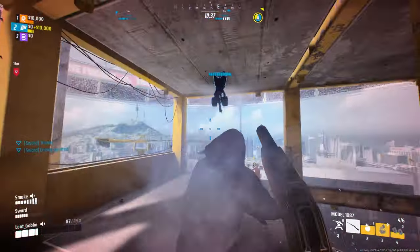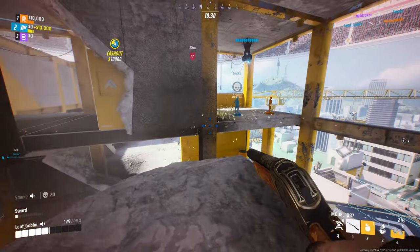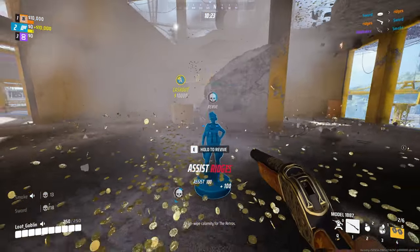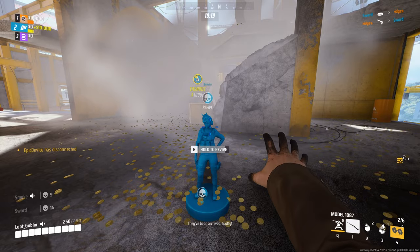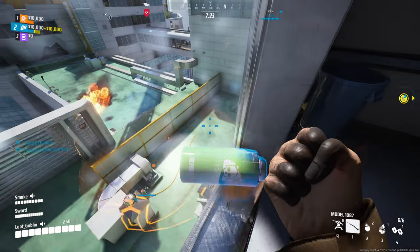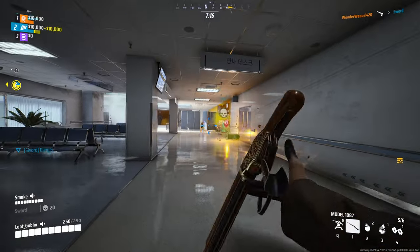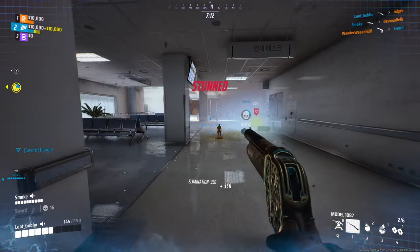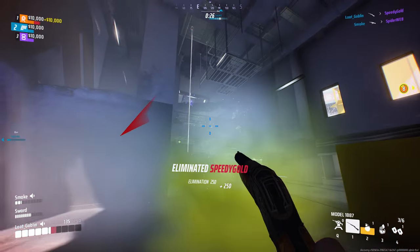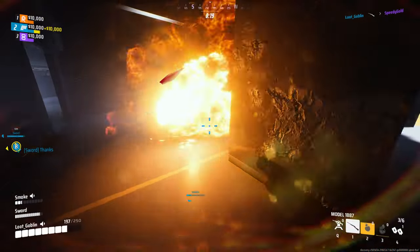A lot of people prefer ARs because they're more forgiving and have a better damage profile — with the F-CAR you have a better chance of wiping a mixed team of medium, light, and heavy. With the 1887 that's harder. You could argue adding another round might help, but I don't think that would be balanced. I still think this is probably one of the best-balanced shotguns in The Finals.